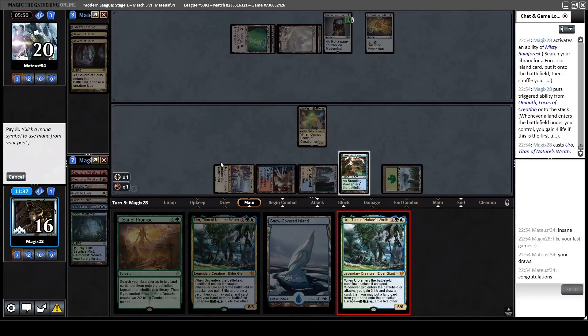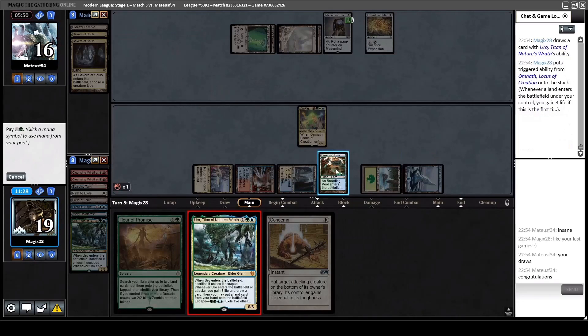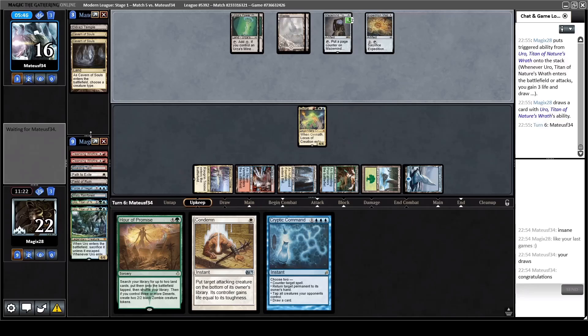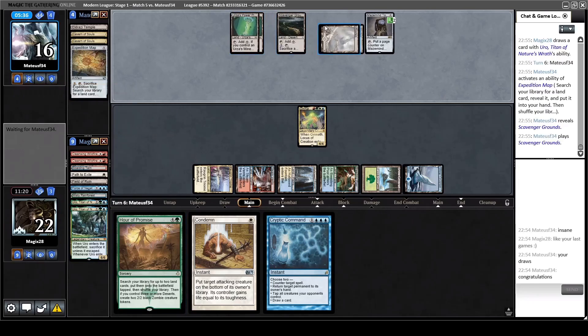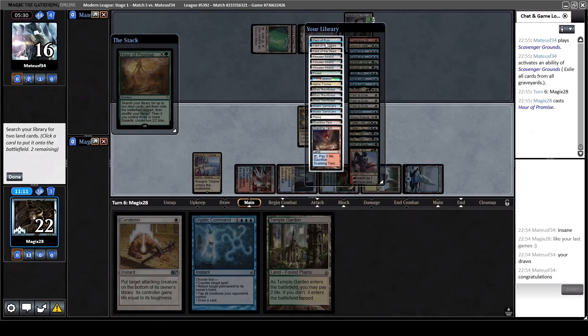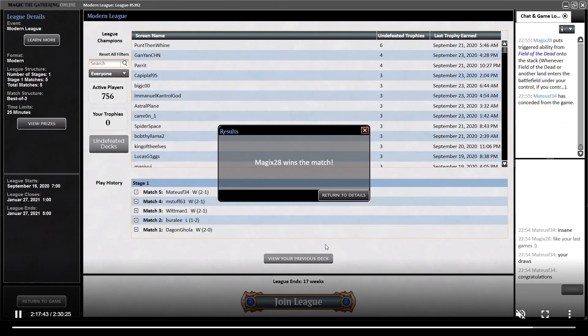Congratulations! First Uro triggers next land - four damage to opponent. Second Uro. The graveyard is full so next turn we can escape Uro, use Hour of Promise to build a zombie army, or just hold up Cryptic plus Condemn while opponent is still trying to hit land drops. We've blown up a lot of them. He exiles our graveyard but who cares - let's grab double Field of the Dead and bring the zombies out. Get double Omnath trigger and with the land in hand the triple. Put him down to 12, attack him down to 8, and yeah - now he rage quits.